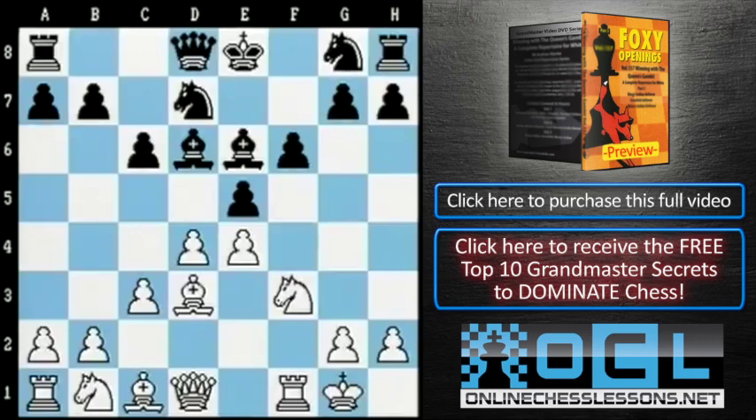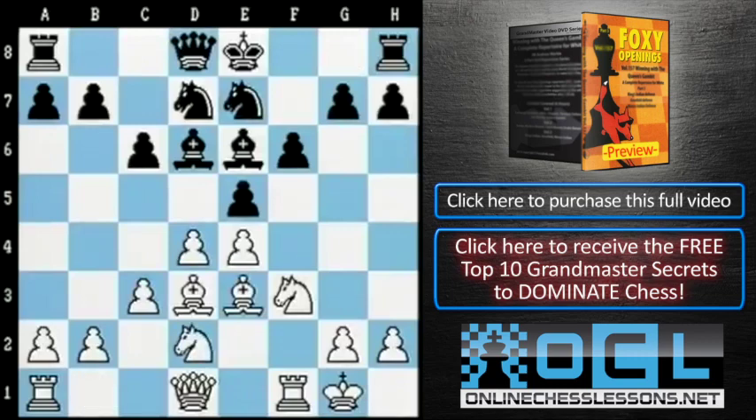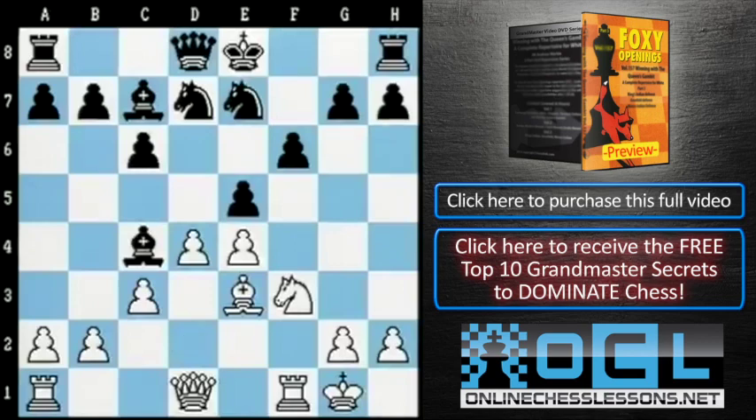The game continued bishop e3, knight e7. Jimenez brought his knight out to d2, supporting the center — knight bd2, bishop c7. Now White exchanged off the light-squared bishop on e6, which is covering some valuable squares, with bishop c4. Hort took the bishop — bishop takes c4, knight takes c4. And now, because of the pressure White was developing, Hort felt obliged to take the pawn on d4 — exd4 — and after knight takes d4, he defended the e6 square with knight back to f8.